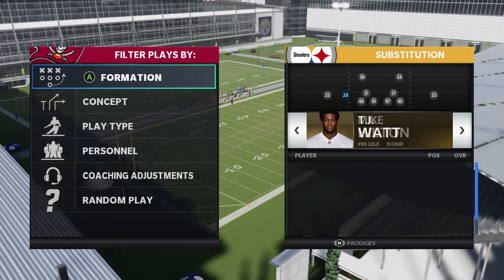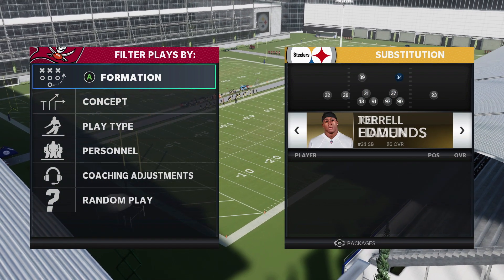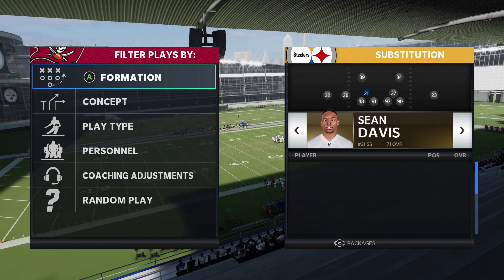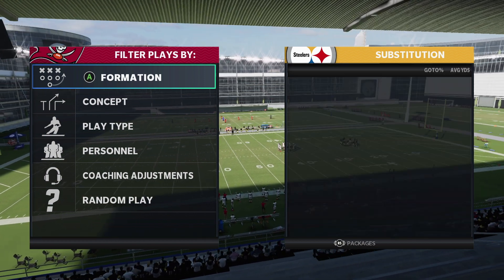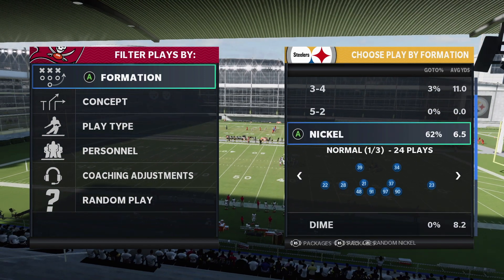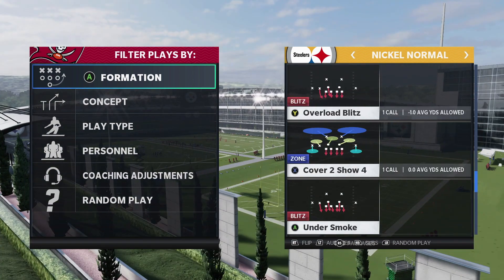You will be able to stop the run pretty decently. With Nickel Normal, you want some safeties at linebacker — I've already gone ahead and subbed them in right there to get more speed. You really won't be manning those players up in this video, but again, more speed means better zone coverage, things like that.